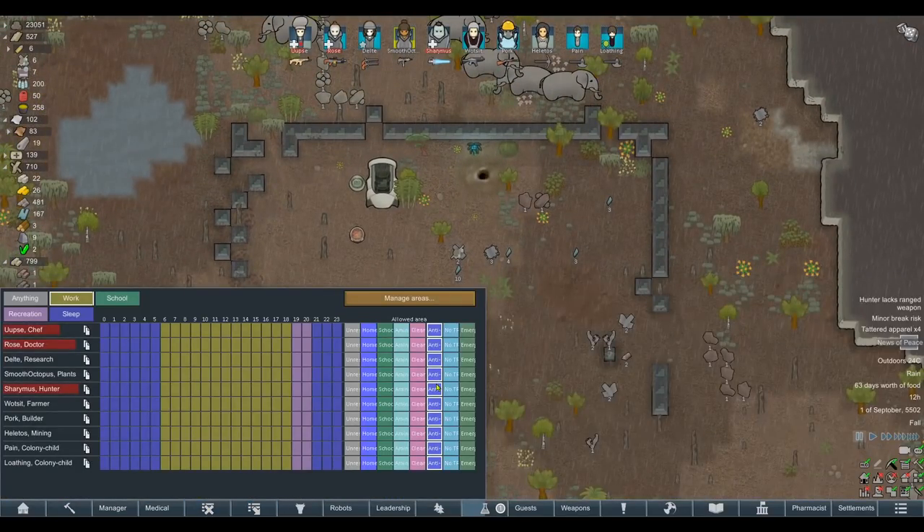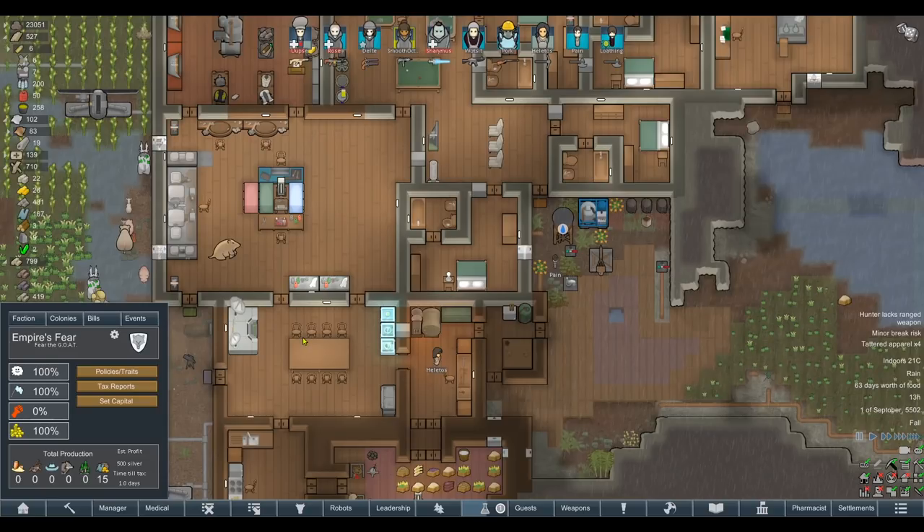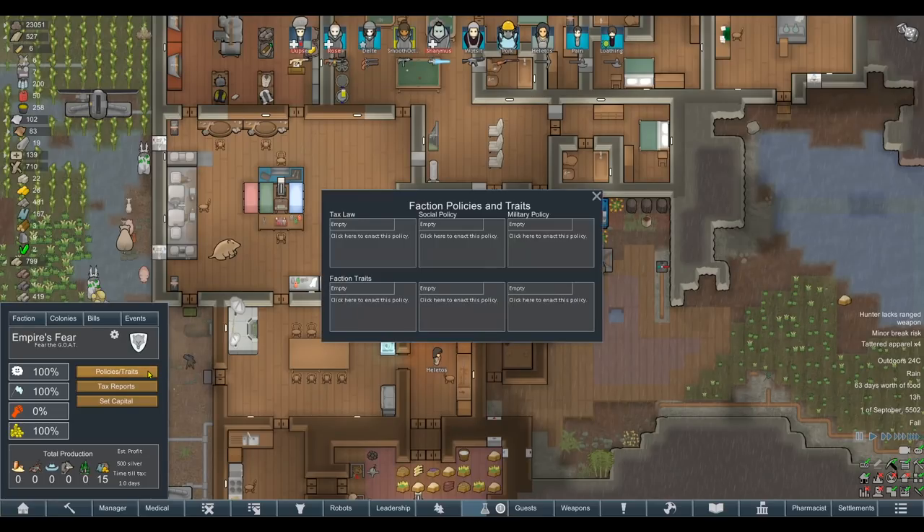Let's go ahead and take all this apart. We can now unrestrict colonists entirely. That's dealt with all the issues on the map - the Feralisks and mechanoids are tidied up quite nicely. Animals go back in the animal area, besides our ground runners who are free to go.